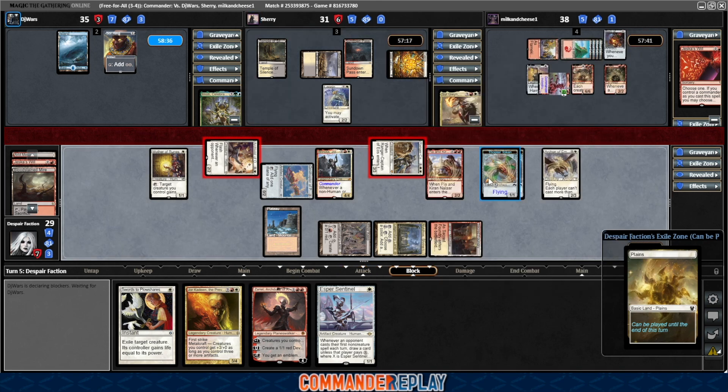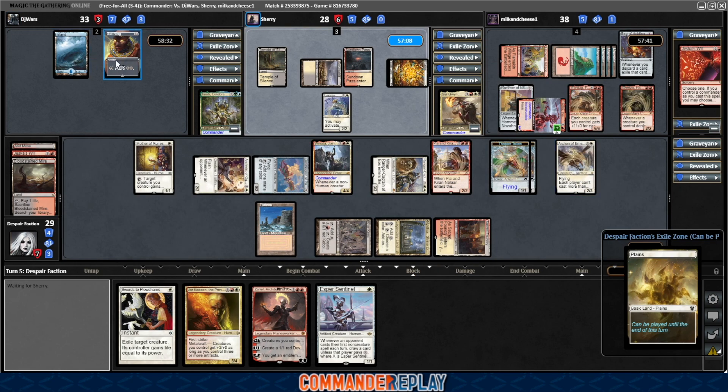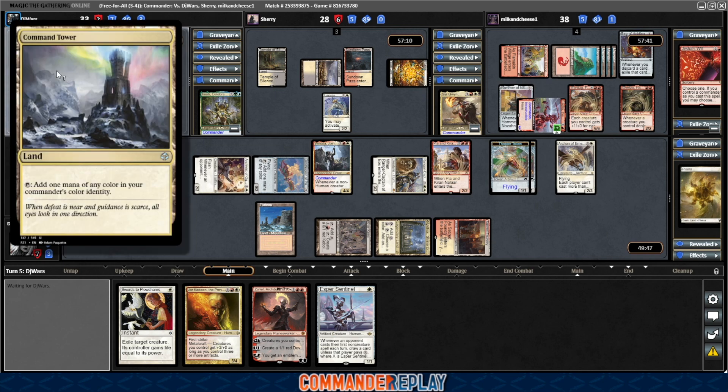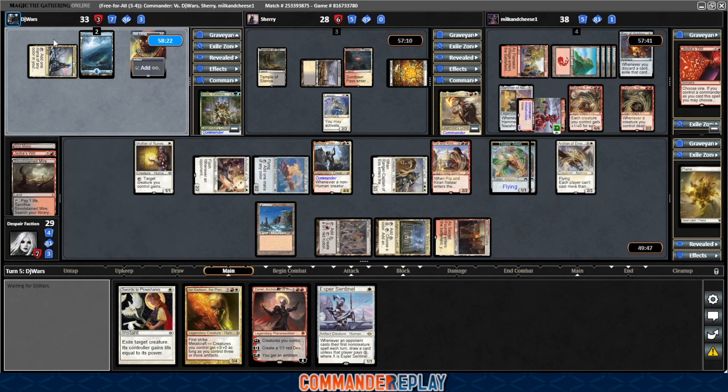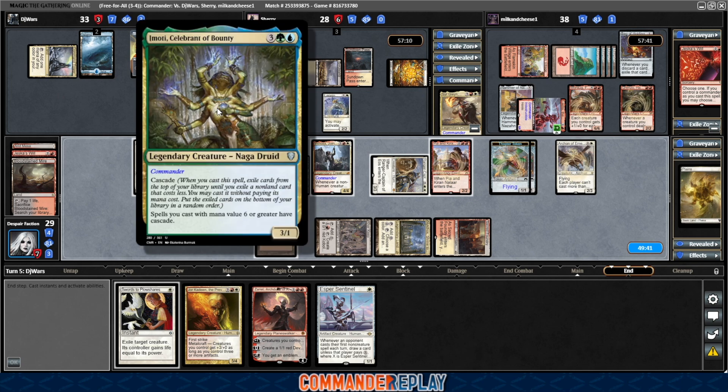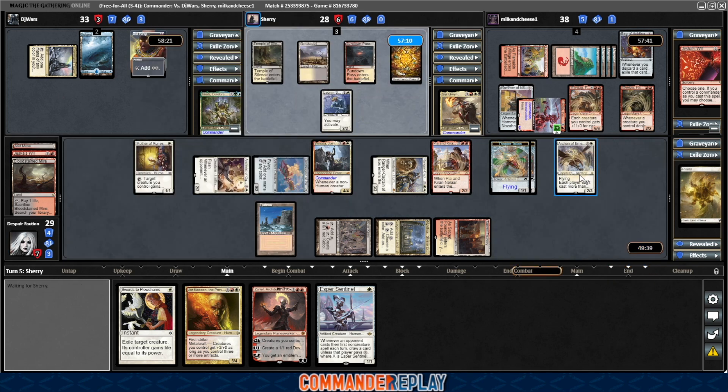Archon is definitely a backbreaker for DJ. If he finds a land — it does come in tapped, well, that does hurt. If he had like a Cultivate or something like that... actually, Cascade is a cast, right? So Archon is really bad for DJ. There's an Oriok Windwalker — there's one you don't see much of. Attach target equipment you control to a creature you control. Opponent has both of the ways that you can move equipment at instant speed.